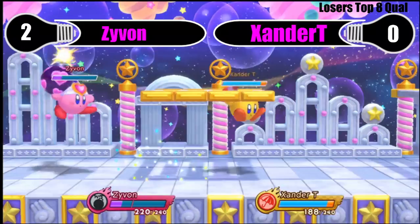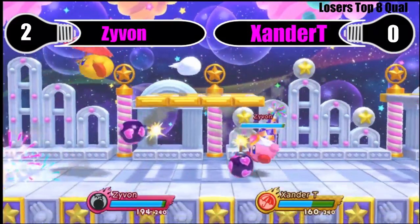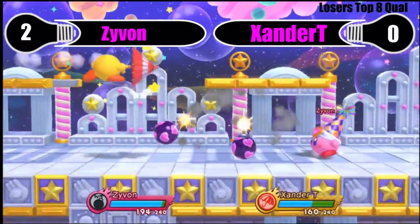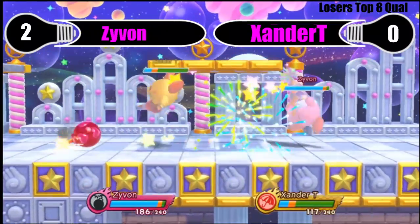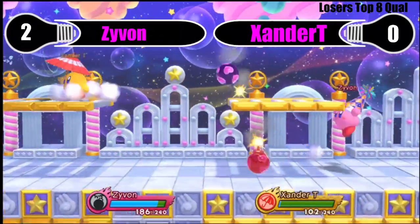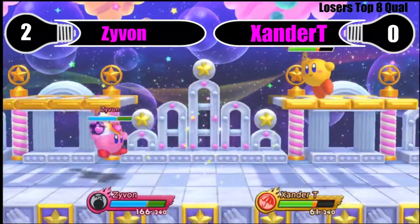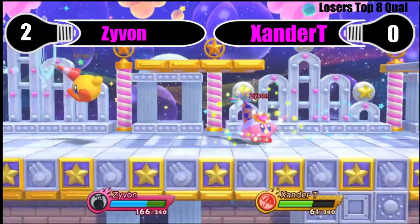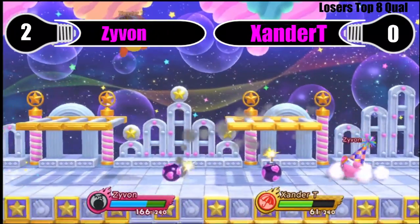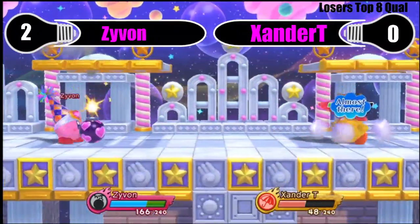Especially with Bomb Set, that's gonna be something that's really hard for Xander to deal with. Xander just cannot close the gap between himself and all these Bombs. And even when Parasol does get in, Parasol's damage isn't as great as other high-tier rushdown characters, so it's going to be very hard for Xander to close the lead. Even pushing in is such a risk in the Parasol-Bomb matchup because of Bomb Set. Because Bomb Set blocks everything but perfectly spaced jabs — you have nothing to trade with it.